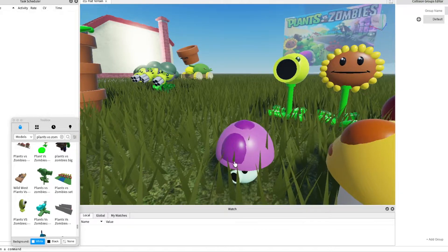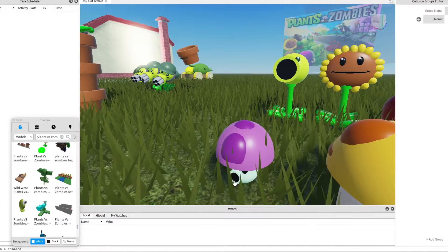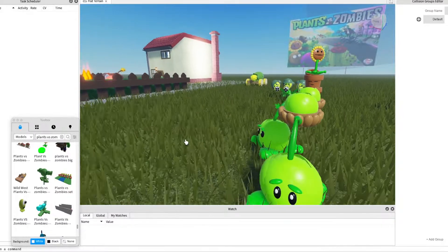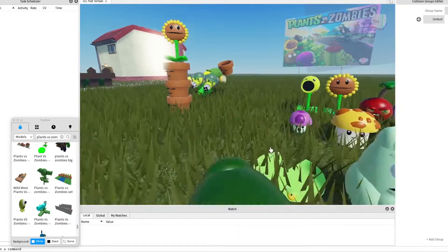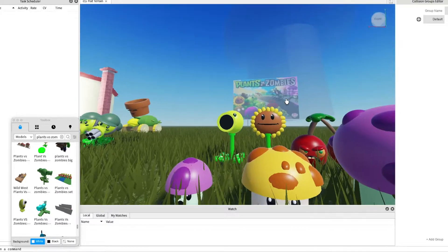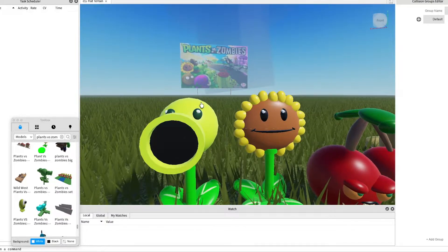And this puff shroom — this one is very weak and has low range, so you need to make a zombie go very near. This is a sun shroom. It's basically the same as sunflowers but for the night.